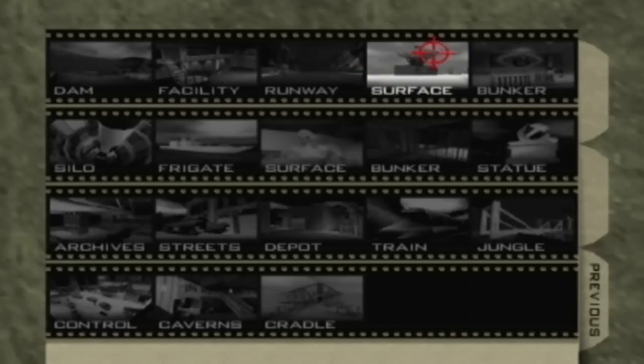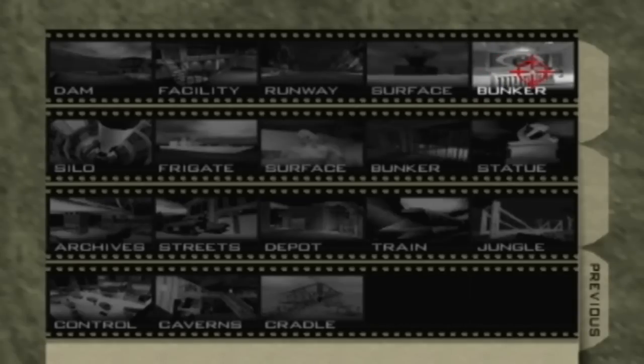We have the bunker after jumping in the ventilation tower at the surface. We just literally walked right in and powered down communications. And we're going to jump down the ventilation shaft. No guards around at all — why would there be? So let's go to the bunker.